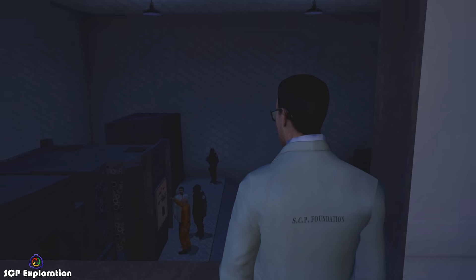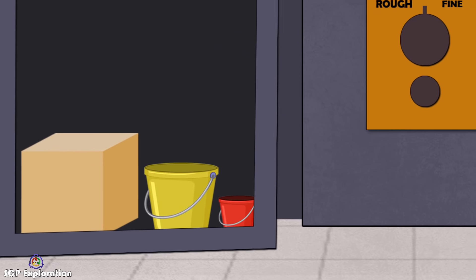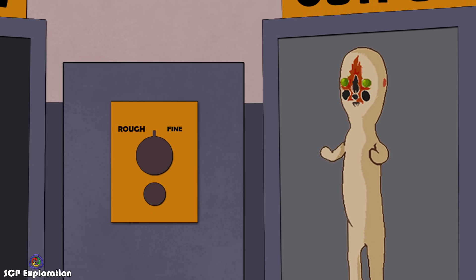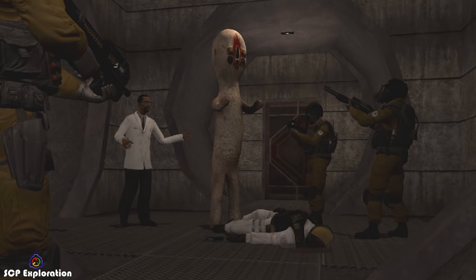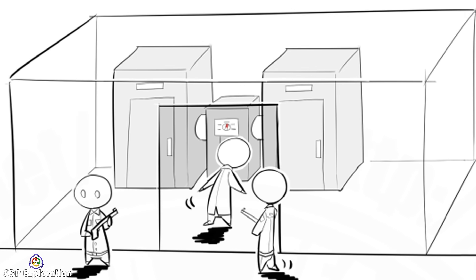They inserted 100 kilograms of modeling clay, one bucket of yellow paint, and several tubes of other colored paint. The fine setting was selected, and a life-sized model of SCP 173 was the result, which fortunately for all researchers was once again just a sculpture. At this point, the scientists realized that they were playing with fire, and they decided to stop fooling around.